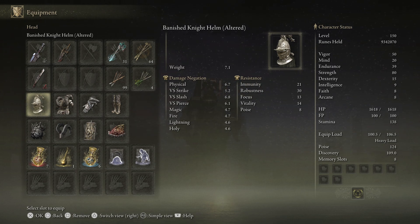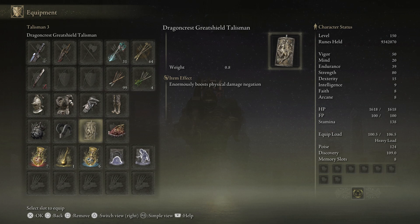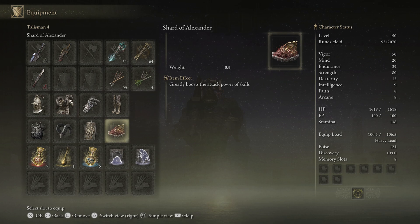When it comes to talismans, the setup is going to look like this with the Great Jar's Arsenal probably being the most important item. The reason we have this is so that we don't become overloaded whilst wearing this armour and using colossal weapons, as well as carrying secondary weapons if we want to buff ourselves. Next we have the Bull Goat's Talisman to further increase our poise, the Dragon Crest Great Shield Talisman to massively boost our already high physical damage negation, and then the Shard of Alexander which is optional and dependent on your Ash of War and how often you use skills as part of your damage rotation. The combination of this armour with these talismans makes us insanely tanky and able to poise through most attacks within reason.